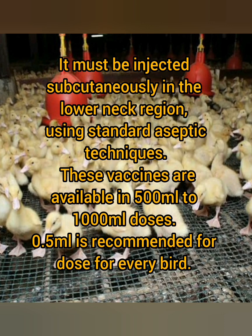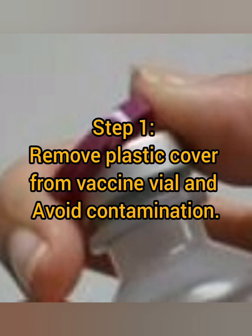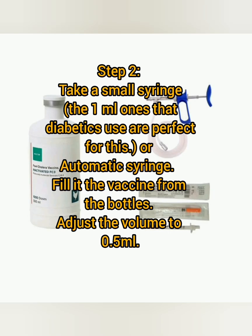0.5 ml is the recommended dose for every bird. You will need the vaccine, a number of 1 ml syringes — use one syringe for about every three ducklings — or an automatic syringe. Step 1: Remove the plastic cover from the vaccine vial and avoid contamination. Step 2: Take a small syringe; the 1 ml ones that diabetics use are perfect for this, or use an automatic syringe.